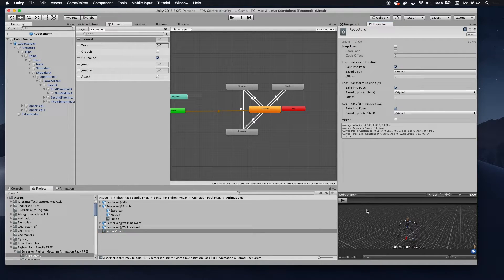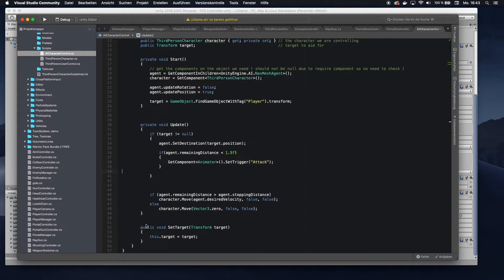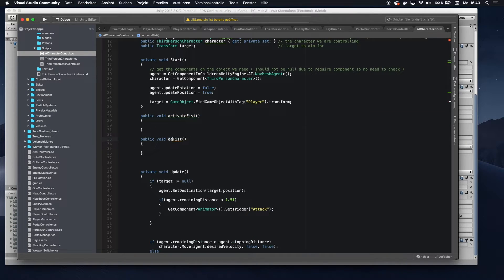Click back on your animation and find when the fist should be deactivated — probably around frame 10. Go to frame 10, add another animation event, and call it 'DeactivateFist'. Now go back to your robot enemy's AI Character Controller script and define these two functions — 'ActivateFist' and 'DeactivateFist' — by whatever names you gave them. In ActivateFist you enable the collider, and in DeactivateFist you disable it.